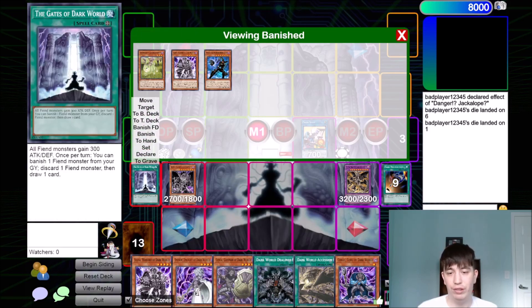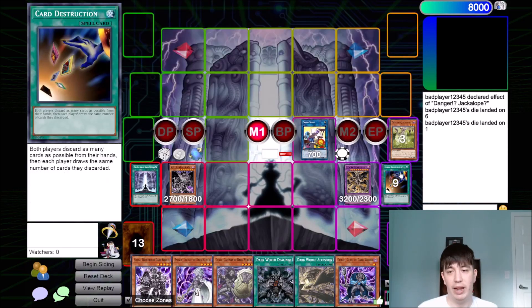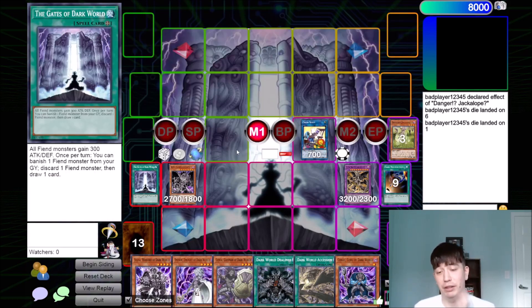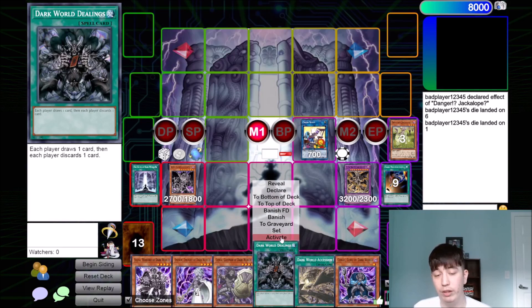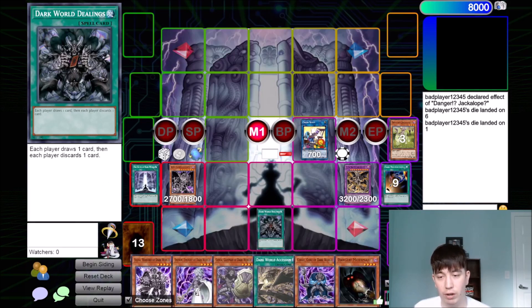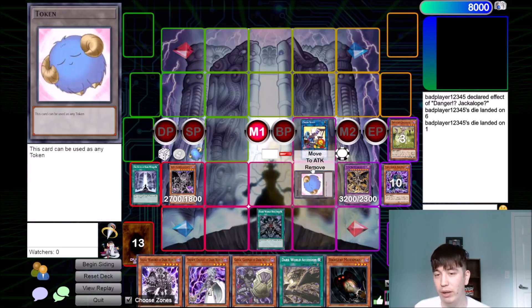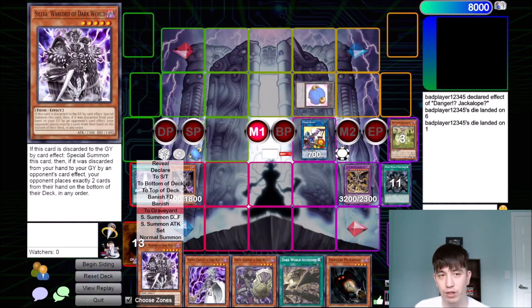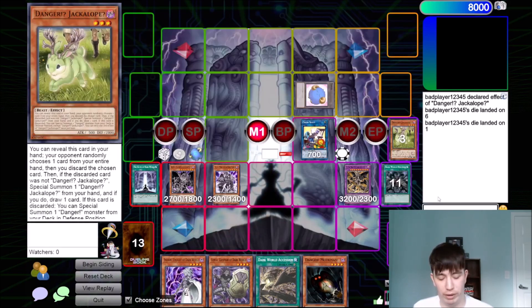I'm just trying to remember if we've used this Dark World Dealings. I think our first Gates banished the Genta, so I don't think we've used this gate yet — but we don't even need to use Gates in this hand. What we can do now is we can activate Dark World Dealings, draw a card, and then discard Cerulee. Cerulee is going to trigger, forcing us to discard our Silva. Silva is going to trigger, it's going to special summon itself back, and then we're going to rip two cards from their hand — so that's two rips.